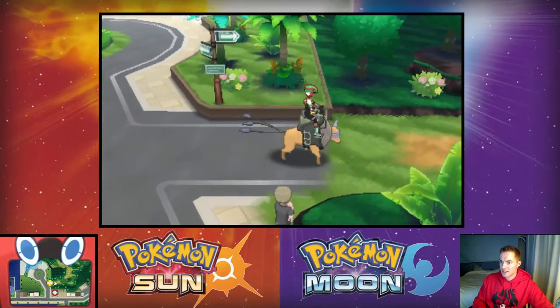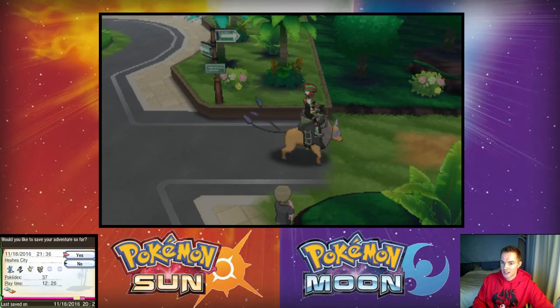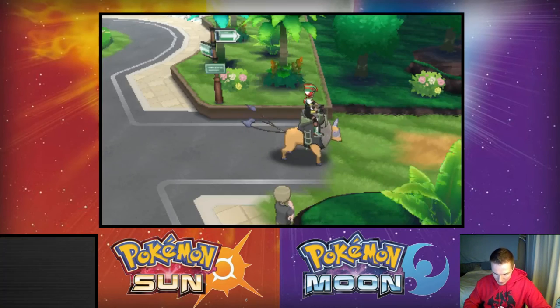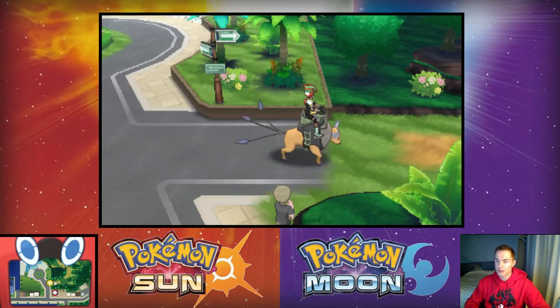We'll end this episode right as we're about to enter Route 4 — this will be a good place to save the game and call it. Just a little exploration, a little shopping, not a super important episode — just kind of cleaning up and tying up loose ends. We'll head into Route 4 in the next episode. As always, my name is Gym Leader Geo, you guys are the challengers — thanks for stopping by and I'll see you guys next time!